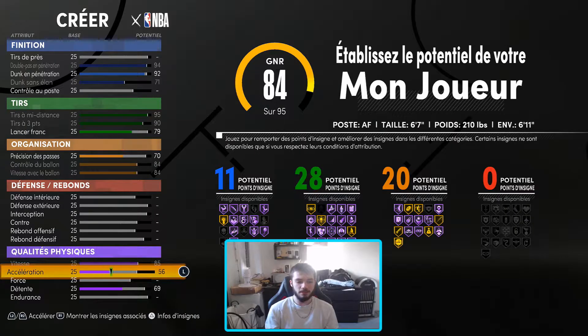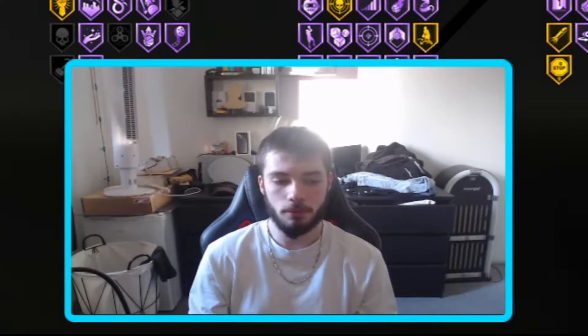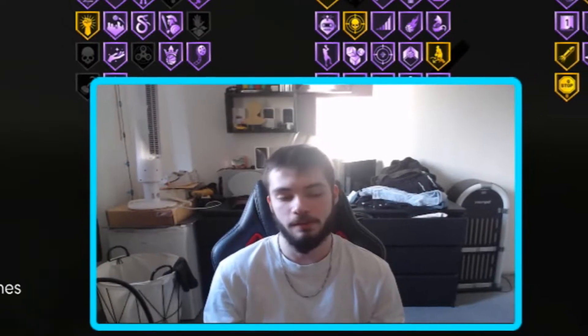Attends, les qualités physiques. Tu maxes ta vitesse, ton accélération, la force aussi — la force, on s'en tape le cul par terre. La détente, tu la mets à 70 pour avoir toutes les animations de poster. En fait, la détente influe sur tes animations de poster cette année — va comprendre pourquoi. Enfin, c'est logique, mais n'y que ça merde.